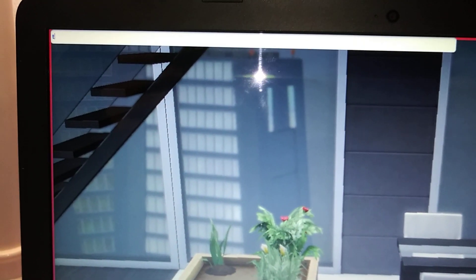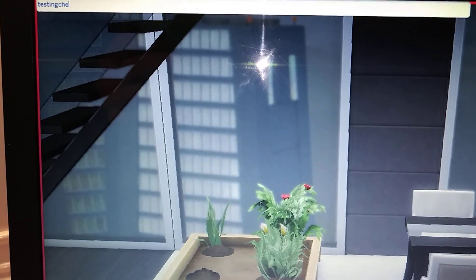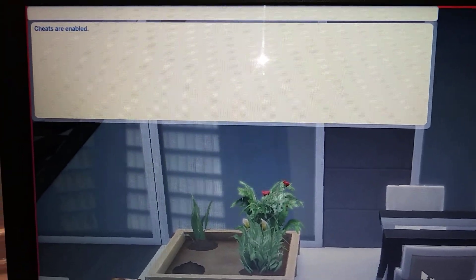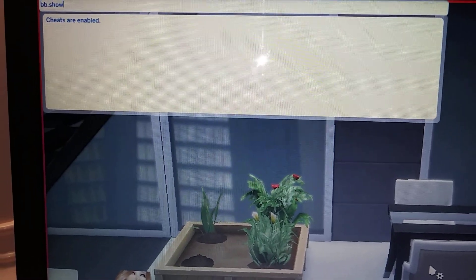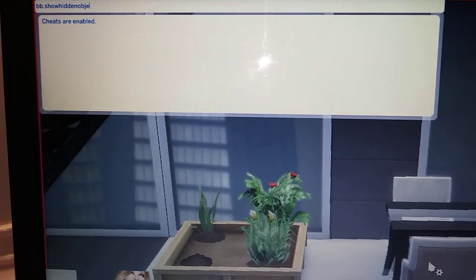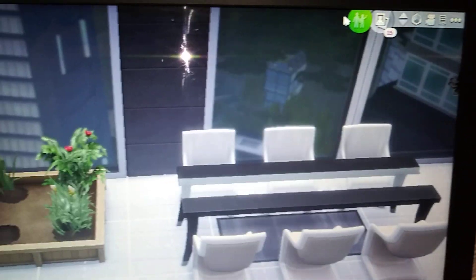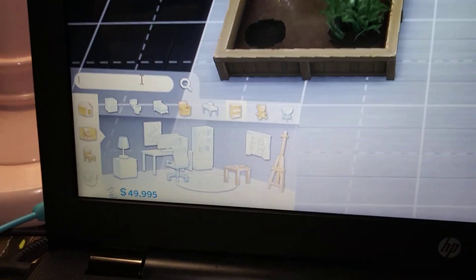What you want to do is type in your testing cheats — 'testingcheats true' — just to make sure it's on. Mine is on. And now you want to hit 'bb.showhiddenobjects'. Okay, you're done. Now go into your buy mode.